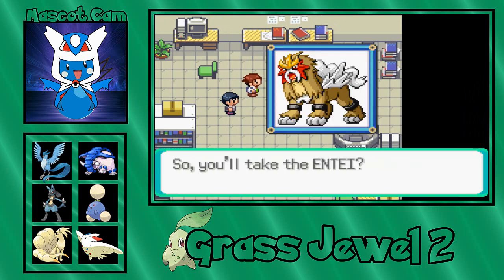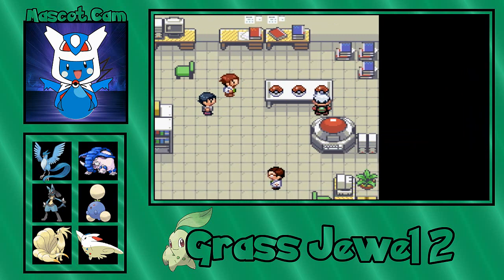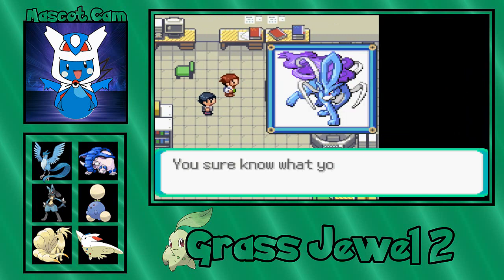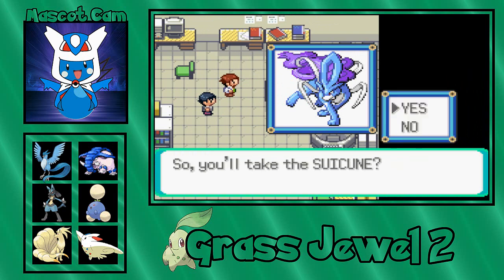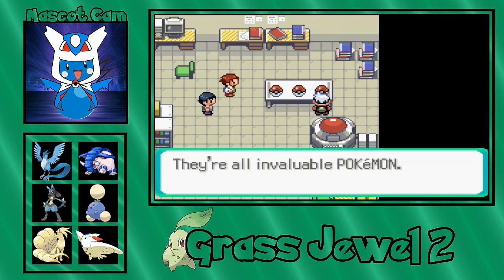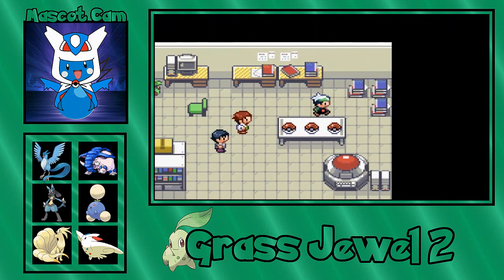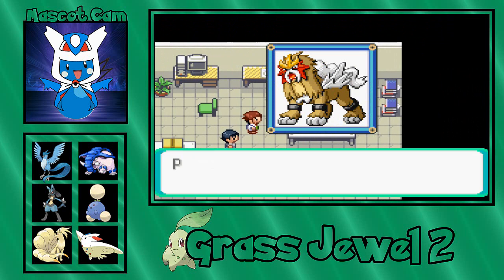The Fire Pokemon Entei. Take your time before you decide — they're all invaluable. Or of course, the Water Pokemon Suicune. So we get to choose any of these from the starters in Grass Jewel, but there's a twist.